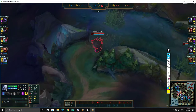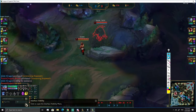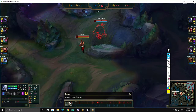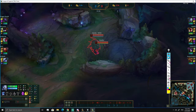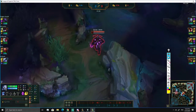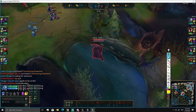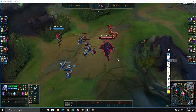It looks like you're invading the blue buff and Jax is there. Now you're going back to lane. Every time you play any top lane matchup you have to think: should I push the first wave? That is the most important decision about the early game for top laners. If you push the first wave, you hit level two first, giving you more lane priority.